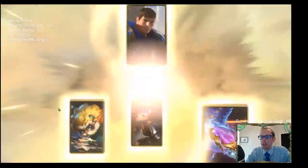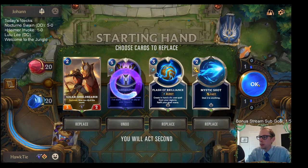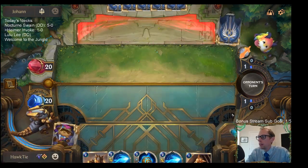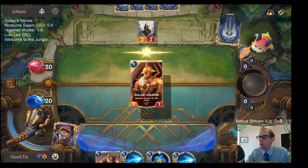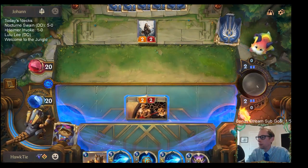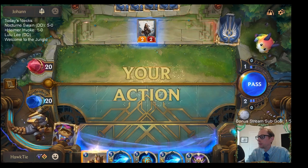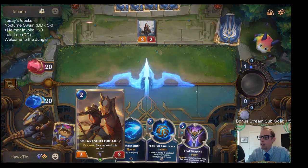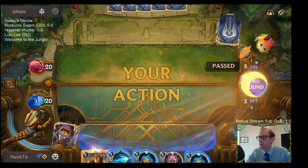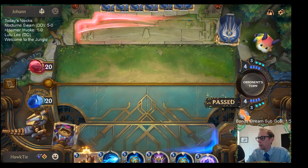Demacia stuff — we'll see if we can keep from getting run over. Mulligan the Star Shaping. Flash of Brilliance is just so great with Heimerdinger, and we're going to draw Heimerdinger so I just want to keep it. Be positive we're going to draw Heimerdinger. Trading is good against a Bannerman deck — they have Bannerman, For the Fallen, all that stuff. Just want to keep trading. I want to play this on their turn and try to have it trade up with something that's not just a 2/2.